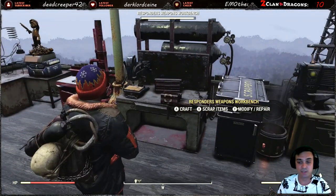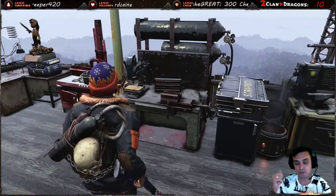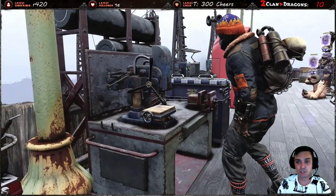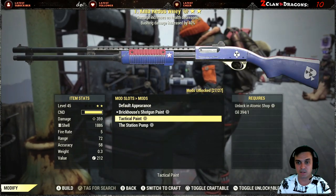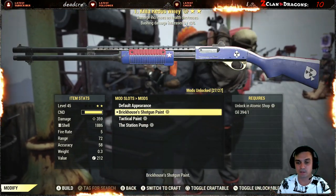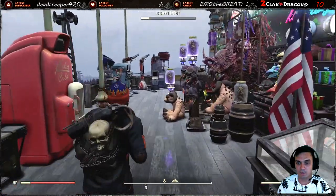Once you've unlocked it and reached rank 14 you can claim it, and the only way to apply it is you'll need to use your weapon workbench. Once you navigate to your weapon workbench you go to your skins and you place the skin that you want to place.